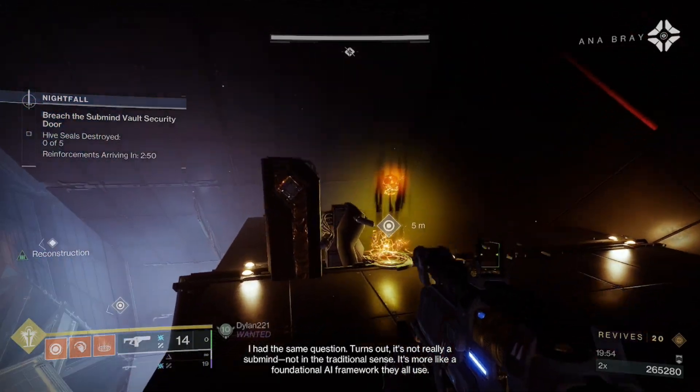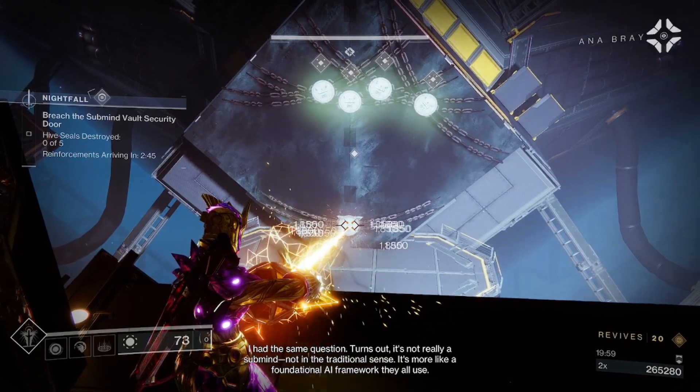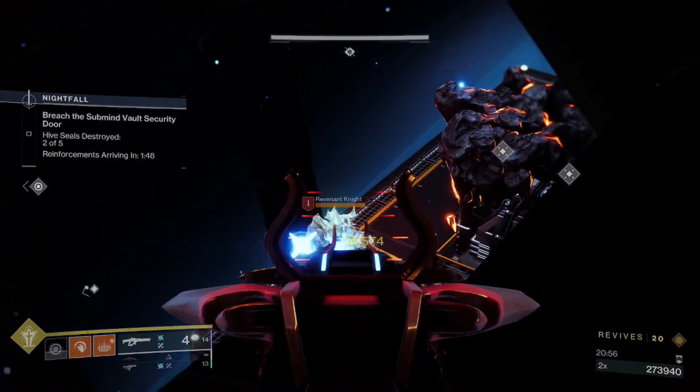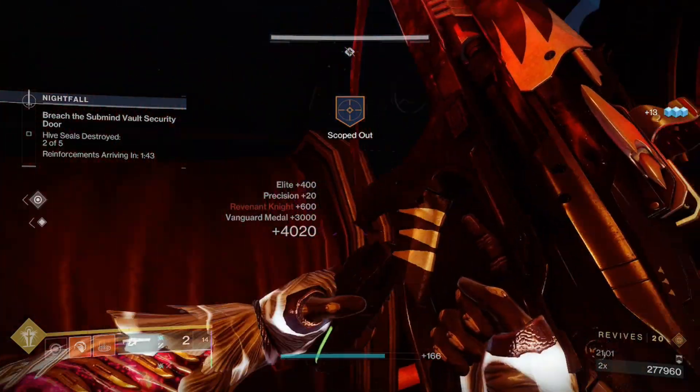When you get to this room, jump up and make sure you get the node above you. I would avoid going to the left side as there are Death Lasers and enemies, and the right side is a much easier option. If one person can manage it, they can jump above here and then clear the adds from above, guarding the node. Your teammates can hang back, dealing with the enemies that spawn in the middle, making it easier for you to shoot the runes.